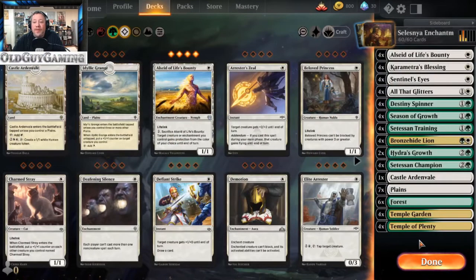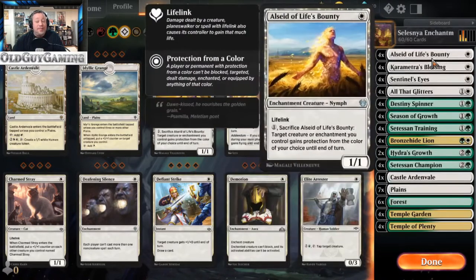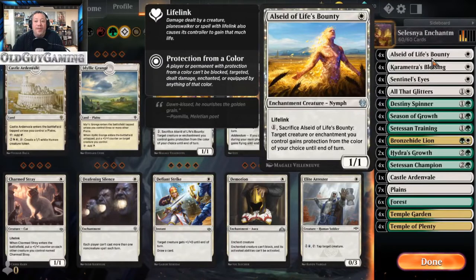I wanted to take advantage of enchantment creatures, because it never really dawned on me whenever I was doing that original deck — oh wow, there's a bunch of enchantment creatures I could use to really use this power. So let's get into some of the stuff we added from White. The Sela of Life's Bounty, a 1/1, is of course an enchantment creature, which is where it comes in.